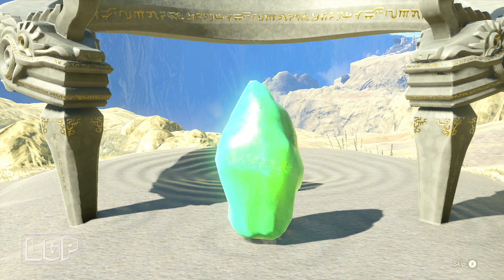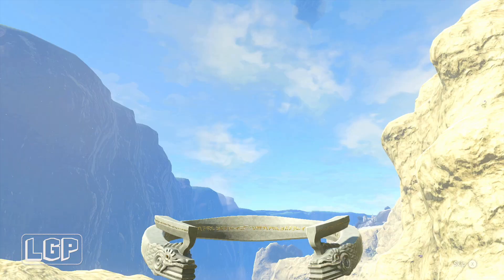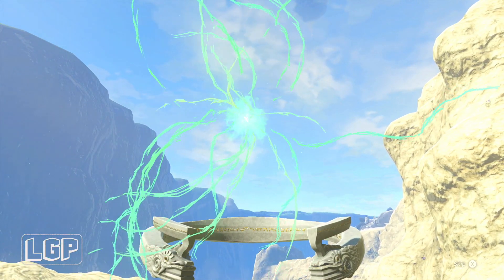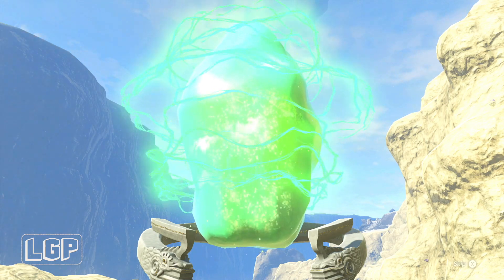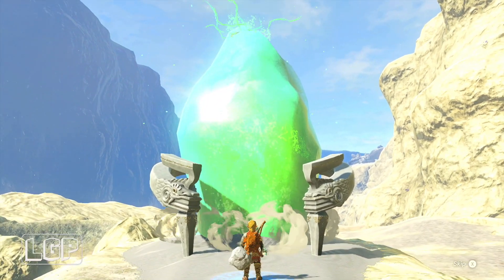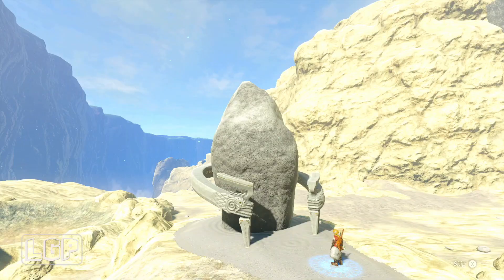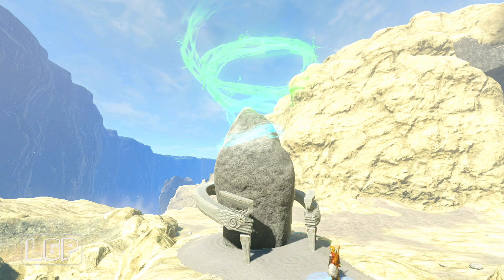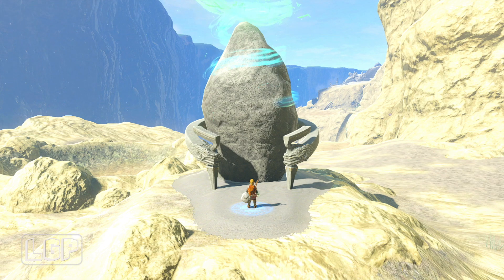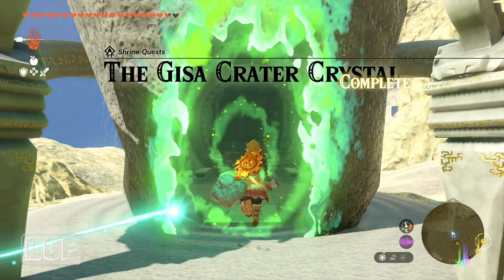This one was interesting because I didn't look around enough to find the rockets, so I had to redo it. It became a little messy because I also had to go and get a chest I was missing in another shrine. Normally these are pretty straightforward, but I couldn't find the rockets to get the crystal out of the hole. I tried to lift it and use Recall, but that wasn't enough to get it picked up from the top.